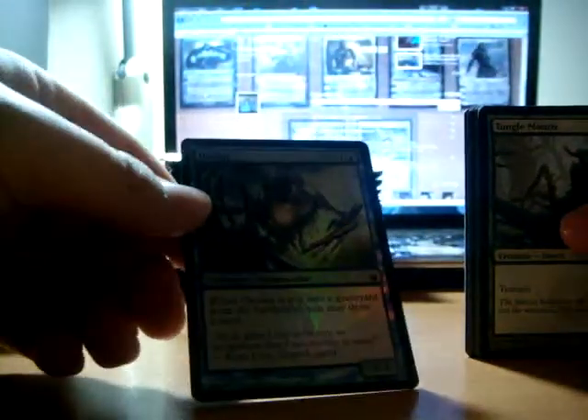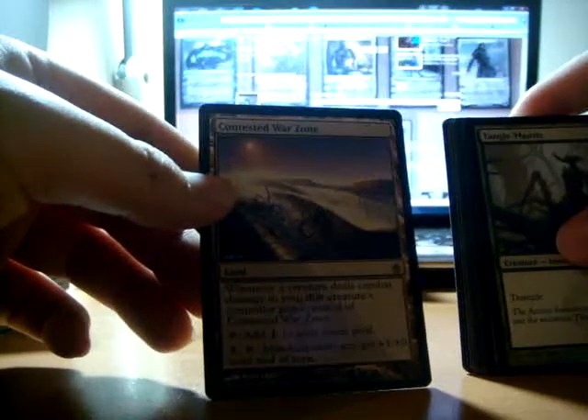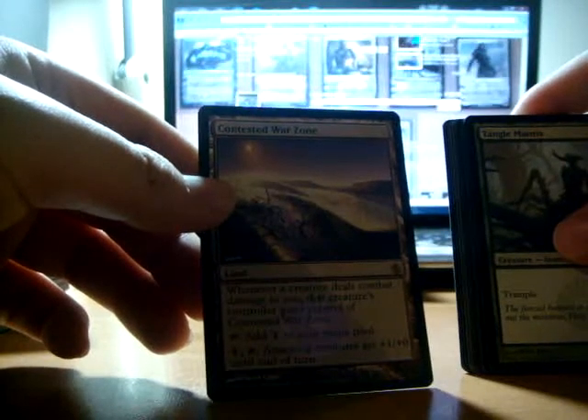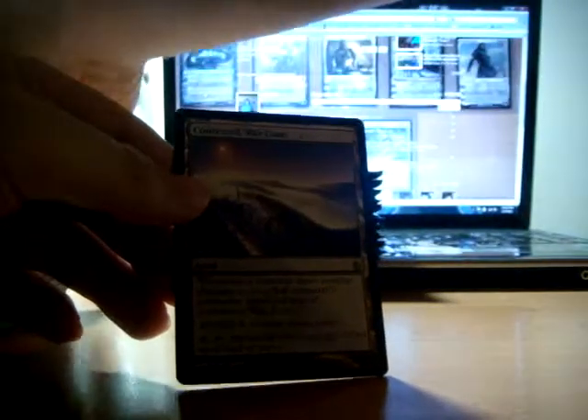Oculus, foil. Swamp. Poison counter. Contested War Zone — whenever a creature deals combat damage to you, then that creature gains control of it. I don't know how that's going to work.